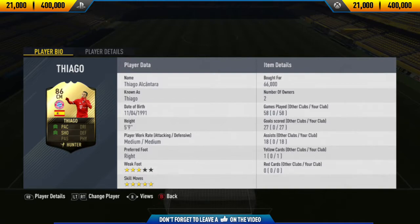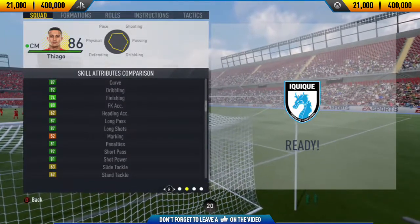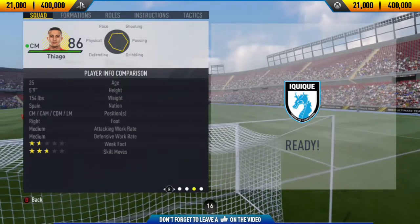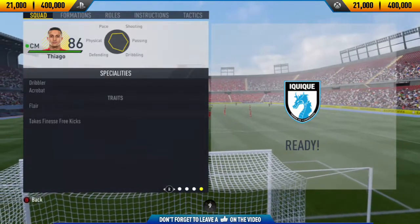He did manage to score 27 goals and get 18 assists in 58 games, which is very good for a centre mid. But in game he did actually move him to striker, that's why he managed to score so many goals. His price range on PlayStation and Xbox is 21,000 to 400,000 coins — he's actually only going on Xbox for 50,000 coins and on PlayStation for around 70,000 coins.